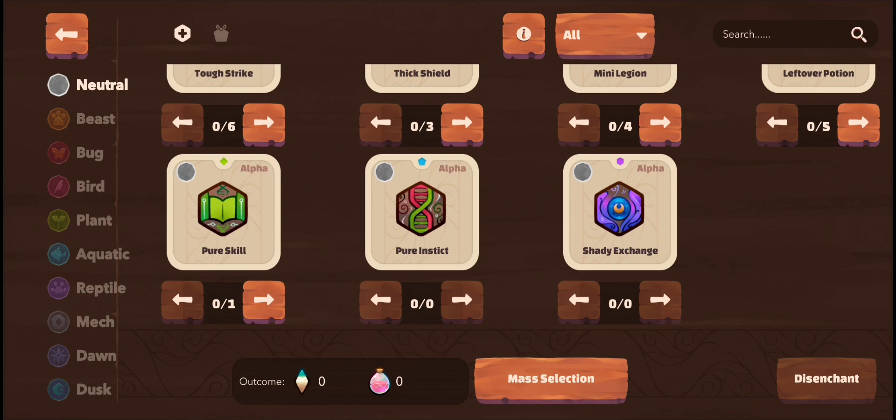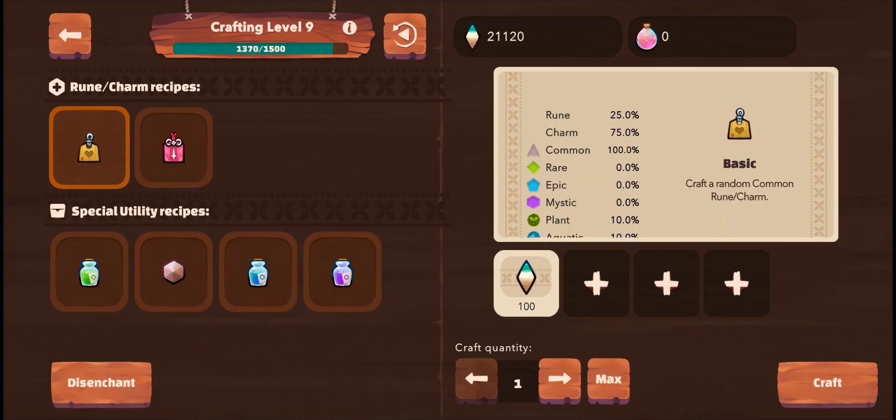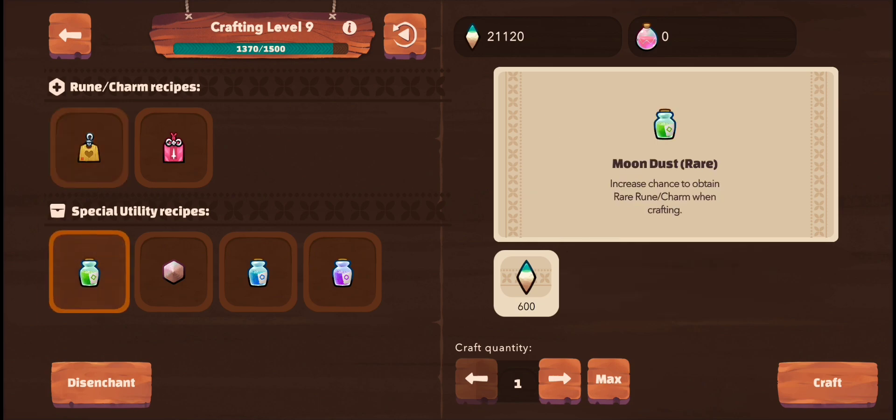I want to craft some aqua runes and charms and let's hope we get rares and mystics we can use in arena, so we can rank up, gain more stars, and gain more moon shards in the arena. Then we can craft them back into much more powerful runes and charms as we climb our ranks.